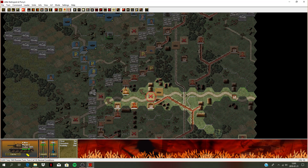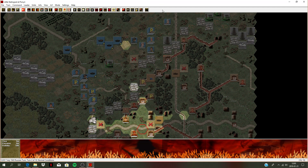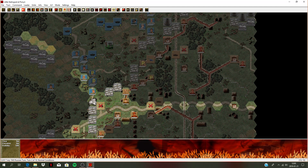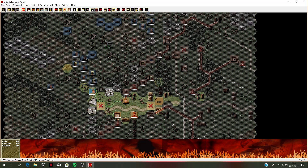The trick is not getting it blown up on the way there. Obviously if I move in here, that Ferdinand can spot me. So if I move that T-34 there, it could get blown up by that Ferdinand. Here it looks like it's okay. This could be a good spot - this tank would be able to shoot anything that comes through here.